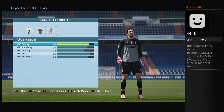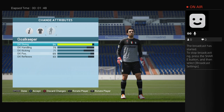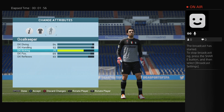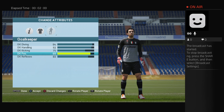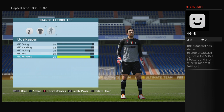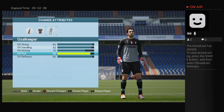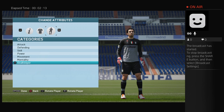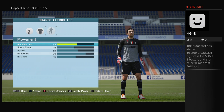For the goalkeeper stats: 94 diving, 92 handling, 75 kicking, 94 reflexes, and positioning is 97. Then the speed is here as well.